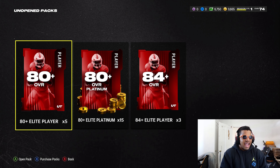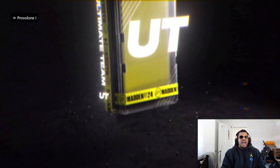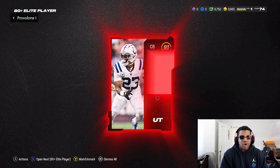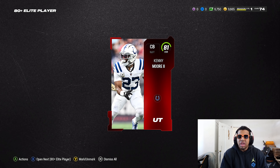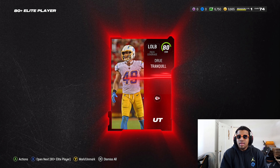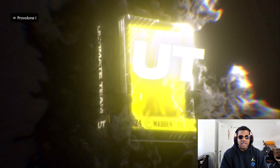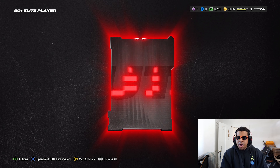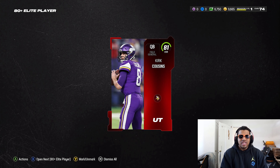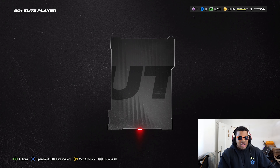First we got the 80-plus elite players — five of those. Let's see what we got in here. Hopefully we pull something good. First card is Kenny — not bad but probably just somebody we're going to sell. Second card is Drew Tranquil — decent, but I already got him on the team. Third card is Kirk Cousins — okay, so the 80-pluses we're kind of just getting 81s, nothing crazy.